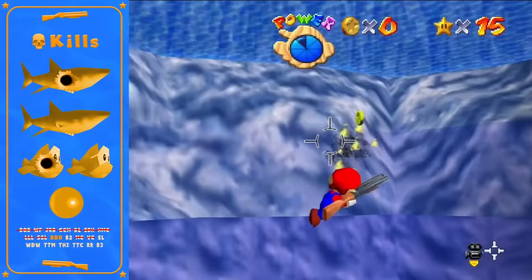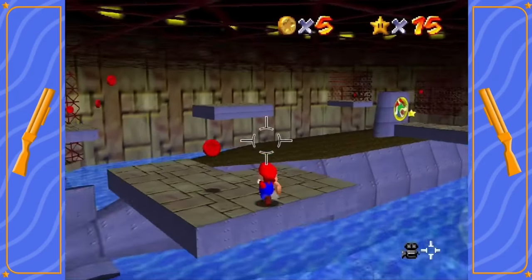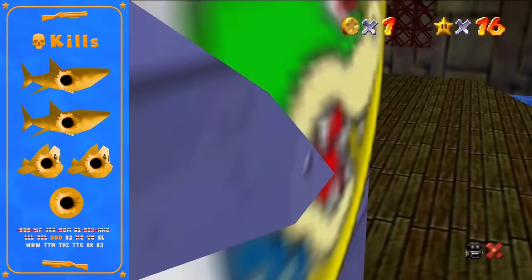DDD contains two sharks, two fish, and a flame chomp. People are going to appreciate that I remembered to kill that guy. It is not possible to kill the manta ray. Nothing too special about this level.